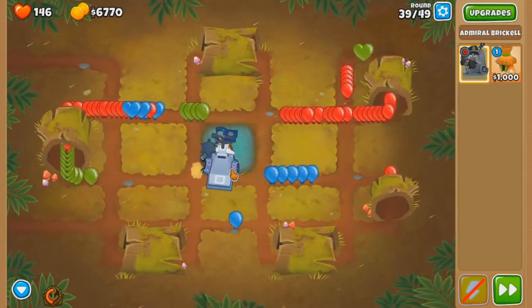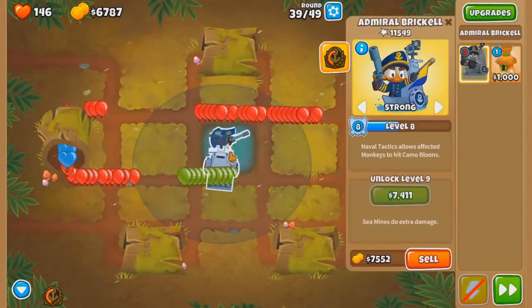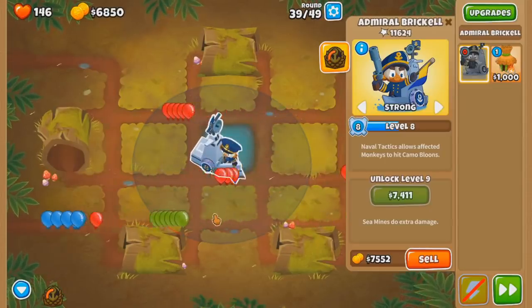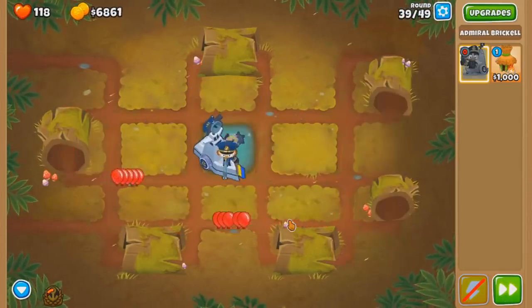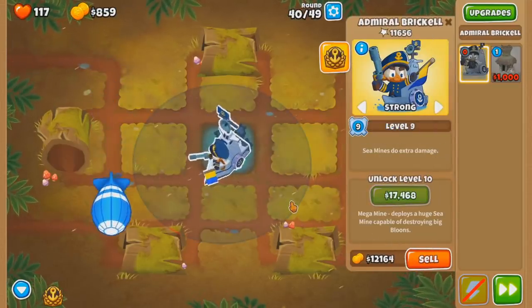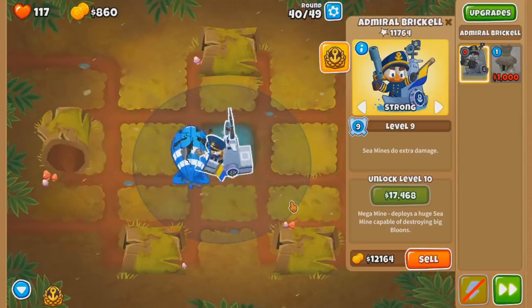Okay, this is good. I like this. Beautiful. I will have to take the leaks here. 118. And this is why you don't buy a Grow Blocker - otherwise you can't buy this. Sea Mines.